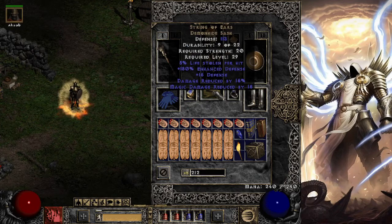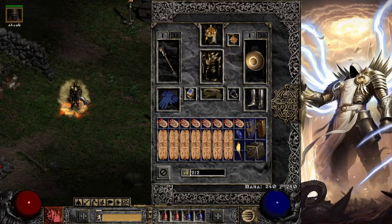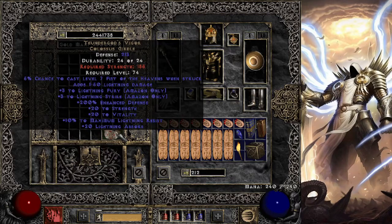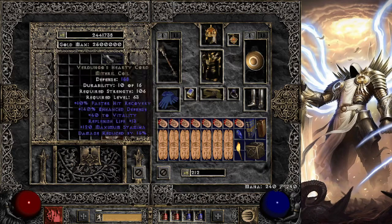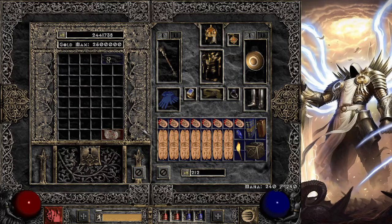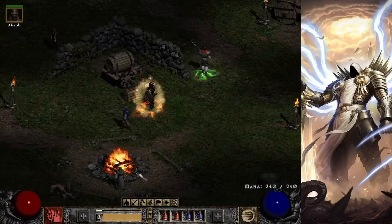For our belt, we're using String of Ears. You could use Dungos or Thunder Gods. The reason I'm not using Thunder Gods is because it's upped and requires too much strength for me. But it gives some nice lightning absorb and other great stats. T-Gods is an amazing belt, so is Dungos — I just really like String of Ears.